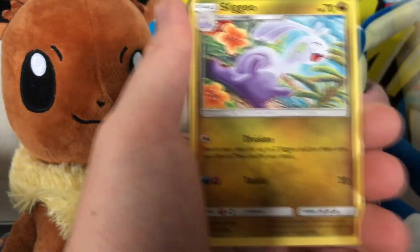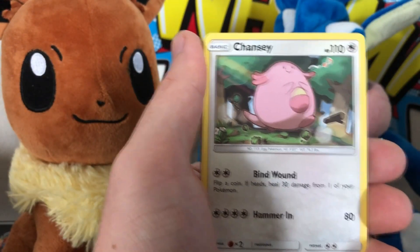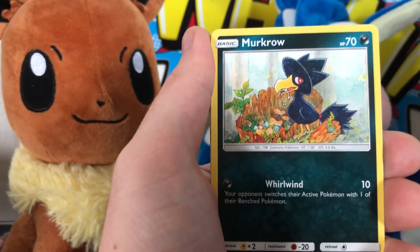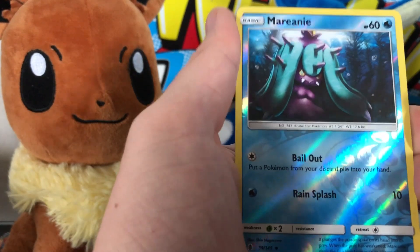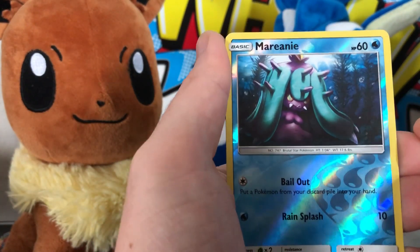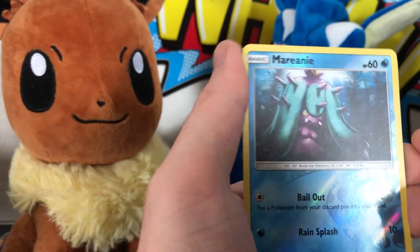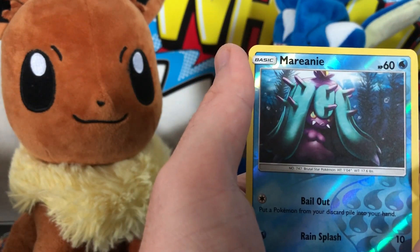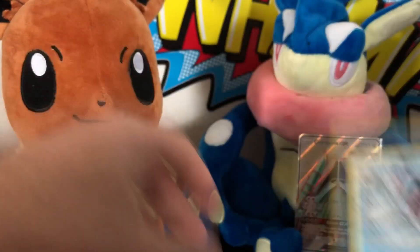GR Pack 1: energy, Lotto, Slugma, Brooklet Hill, Chansey, Machop, Alolan Sandshrew, Murkrow, Helioptile, reverse holo Mantine. I like that card — it's menacing, scary. Mantine is a fun Pokémon to look at; it's just interesting. And I love the fact that Mantine in the anime is kind of in love with James — it's hilarious. Then Sharpedo regular rare.